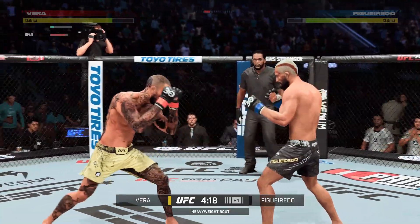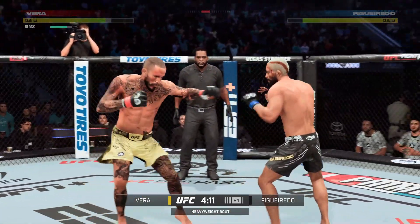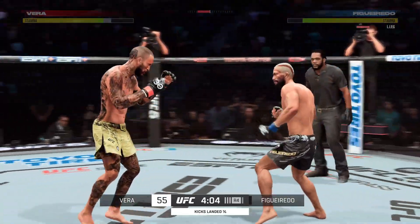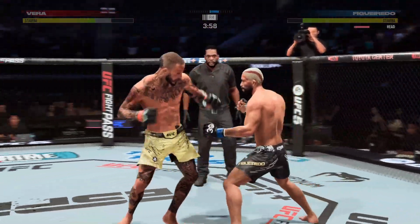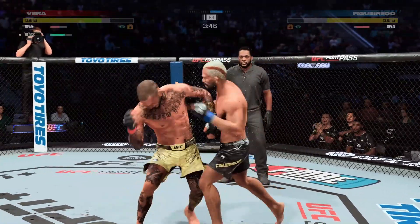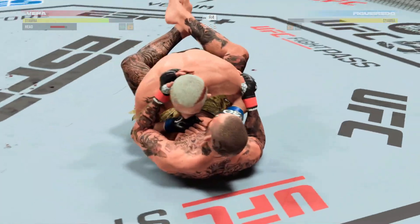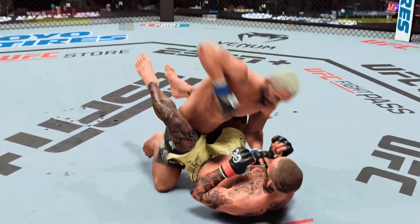He blocked that punch — nicely done defensively. Going back to the jab just out of range. Another leg kick lands flush, and now you're starting to see visible damage on that lead leg. Visible damage — and you see him starting to make mistakes in his defense because his leg is so beat up. It's all red and beat up. He's turning away. There are so many things he is doing wrong now because of the leg damage he has taken.